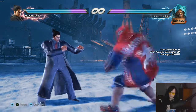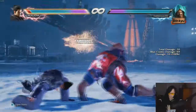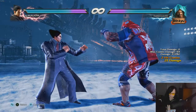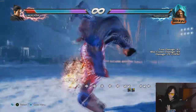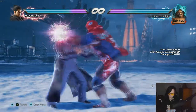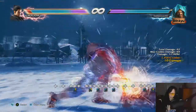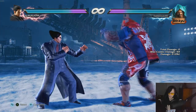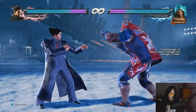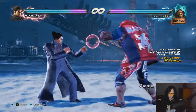Marduk also has his back 1-2. If you do a combo and the last hit is guaranteed, it will do a hell of a lot of damage — quite insane. Speaking of strings, he also has down-forward 1, down-forward 1-2.